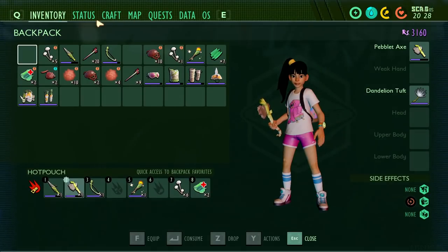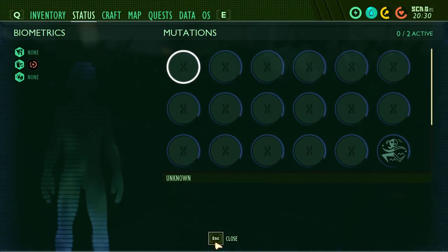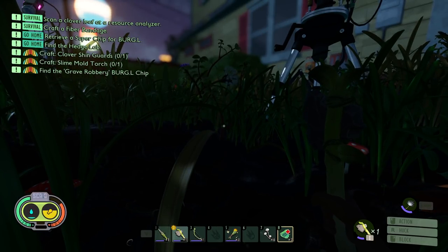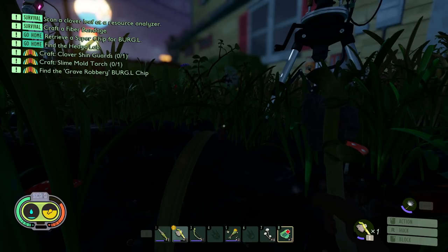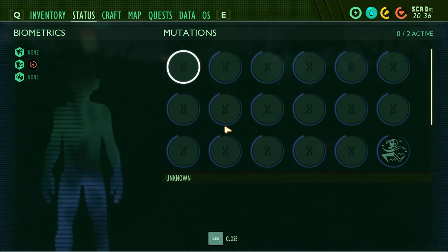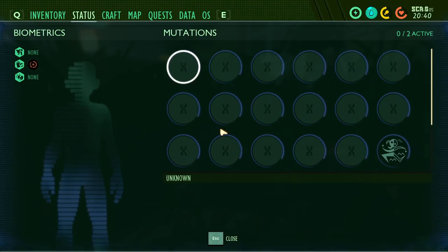One other thing before we end — I want to show you the Parry Master mutation. You unlock it after 20 perfect blocks. Since this is a brand new character, I don't have it unlocked yet, but you can get that pretty easily from lawnmites — you can get to level three in just a couple of minutes by isolating one lawnmite and doing the perfect blocks. What Parry Master does is it gives you stamina back when you perform a perfect block, which means that in combat you'll have more stamina for doing combo attacks.